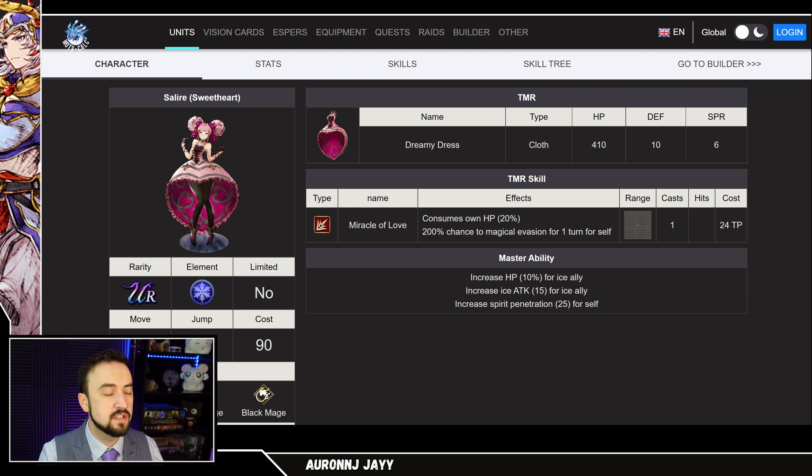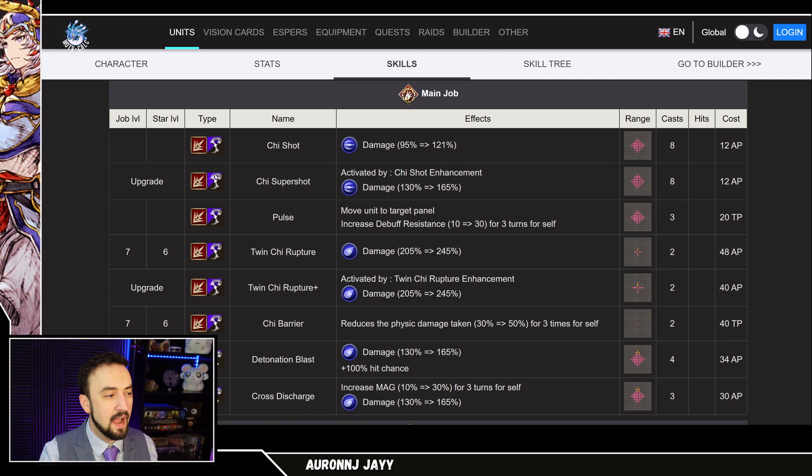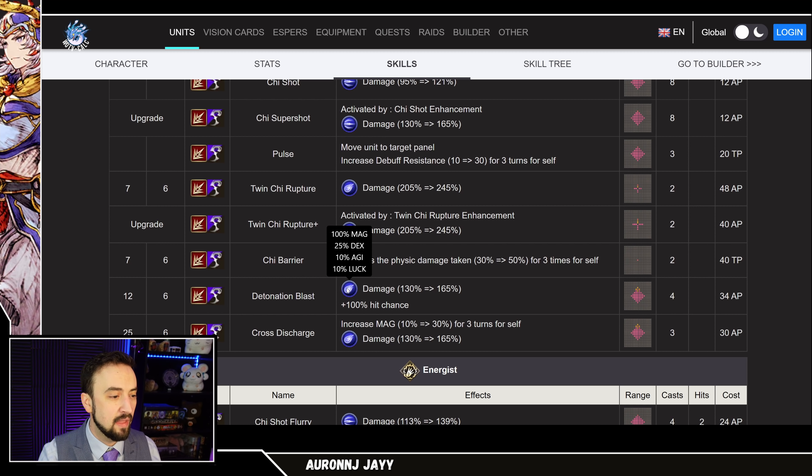I think the most obvious unit for this Vision card is Sweetheart Salir. She is an Ice bruiser that scales with magic. If we go to her skills, this icon means the skill scales off of magic. She brings ranged attacks along with magic attacks — Chi shot, Chi super shot, which is one of her upgraded skills, scales 100% off of magic and also scales off of her dexterity, agility, and luck. She gets a big boost from this card. Twin Chi Rupture and Detonation Blast also scale off of magic, dexterity, agility, and luck — 100% magic scaling on these. That's big for her.